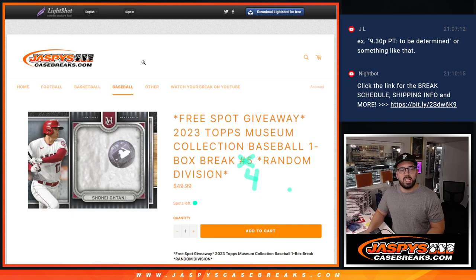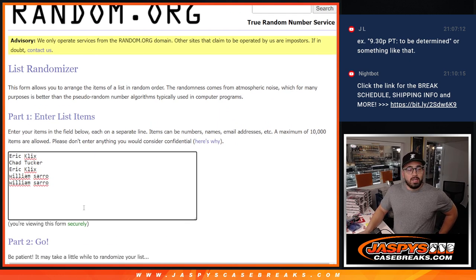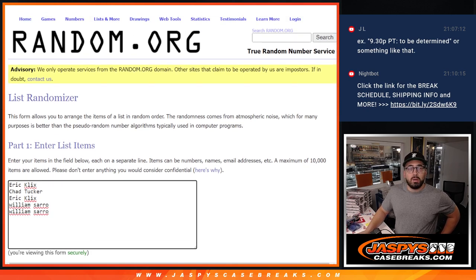Hey everyone, it's Christopher here with JaspiesCaseBreaks.com. We are doing our free spot giveaway with our 2023 Topps Museum Collection Baseball One Box Break Number 4 Random Divisions. This is the free spot giveaway, and I want to say a special thank you to everybody who's in on the mix on this one — William, Eric, Chad. One of you is going to be getting a free spot.